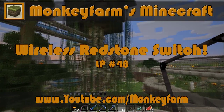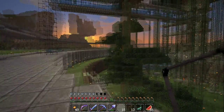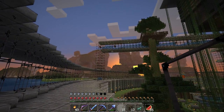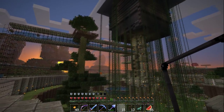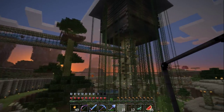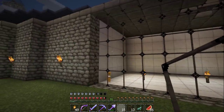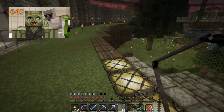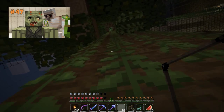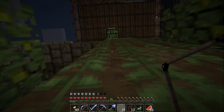Hey everybody, it's Monkey Farm, another Let's Play episode. We're going to continue doing some things with the mob torture chamber. I've cleaned it up a bit — if you remember last time I had some half blocks underneath and it was a little choppy looking, so I cleaned up the top and the bottom to make it look nice. I'll put a link to the last video where I actually built it, so you get an idea if you didn't see that video. We'll flip it on real quick just to show you guys what the deal is.